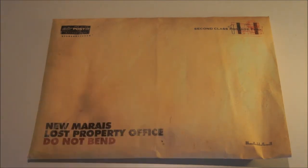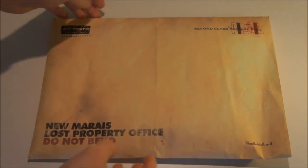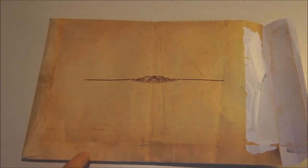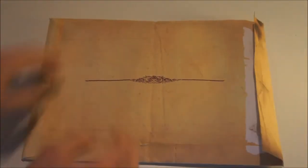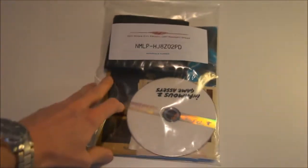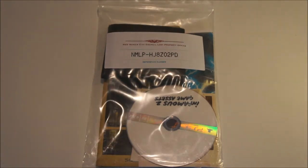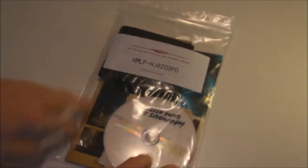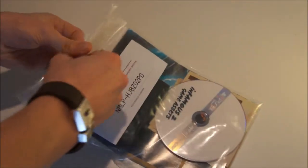You're not supposed to bend it - I'll show you why when we get to the insides. It was really packed and sent like this in the envelope, so opening it is quite hard. It's quite damaged over here but the front is still good. When we pull it out we find a lost and found baggie that even has a reference code for the New Marais City Council lost property office. The game probably plays in that city. I only played the game briefly, so let's get it open and start showing you the items.